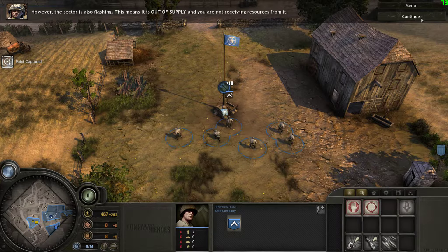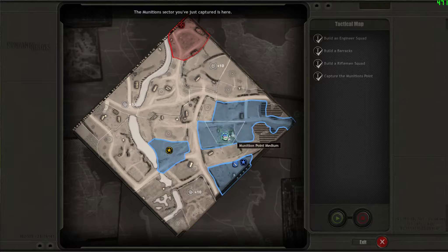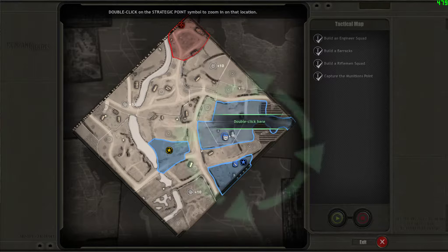However, the sector is also flashing. This means it is out of supply and you are not receiving resources from it. Bring up the tactical map — the munitions sector you've just captured is not connected to your HQ sector, which means it is out of supply. Out-of-supply territories do not generate any resources. To bring the munitions sector into supply, you need to capture the connecting sector.